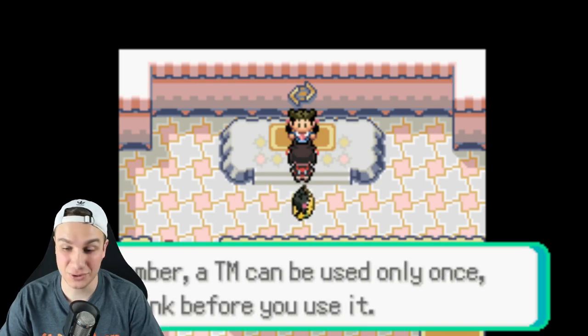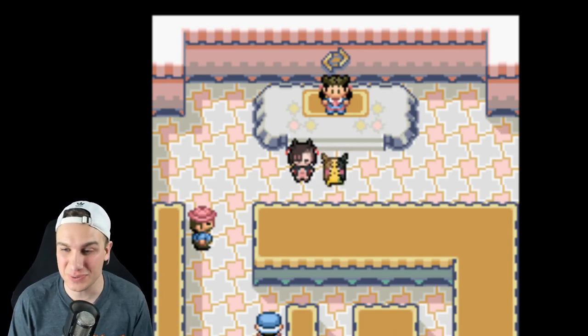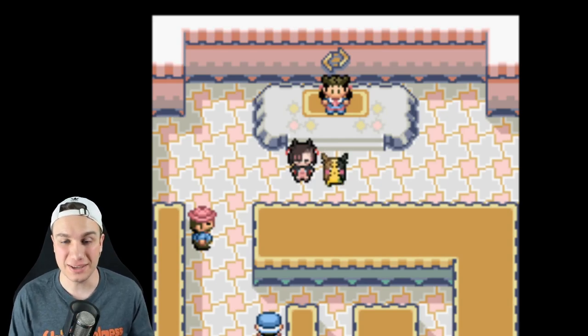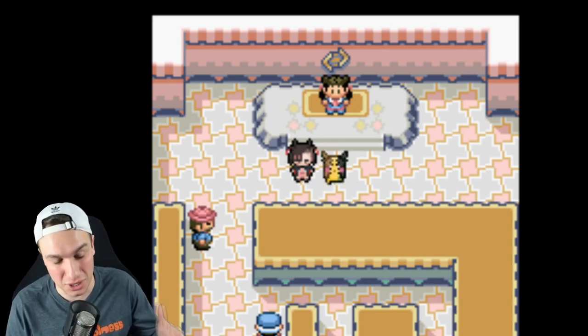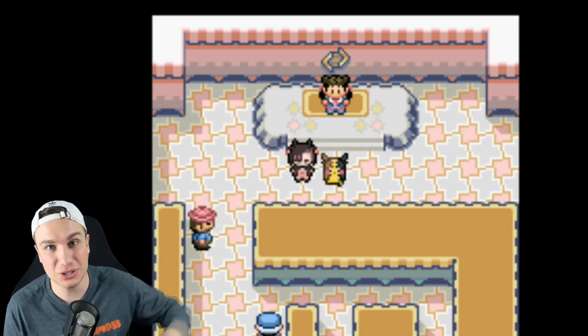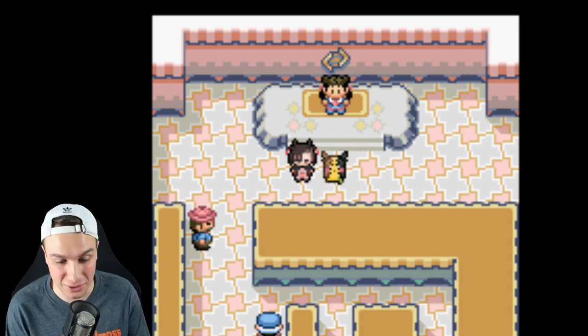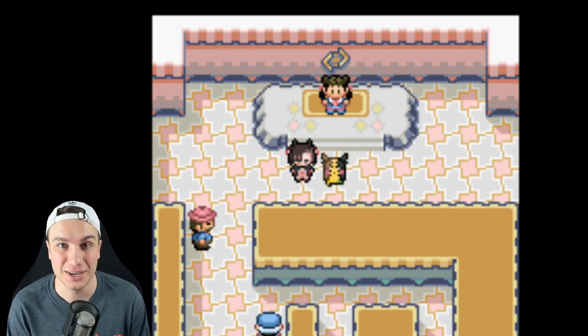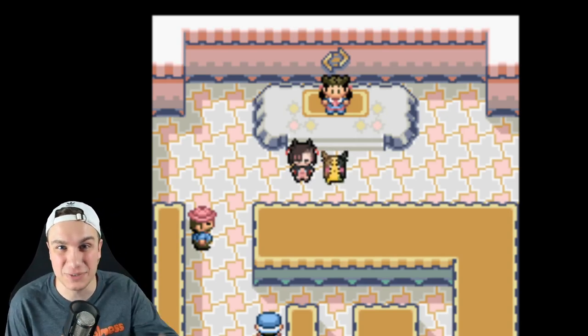We got the Stone Badge! Marnie got a thousand dollars. Now that's pretty cool. We got Rock Tomb as a TM — and if we get the Rock-type Z-Crystal it's over! That's gonna be it for today's video guys. Hopefully you enjoyed this one — this was a very new, unique, fun thing I did on my channel. If you want to see more content like this in the future, comment down below with suggestions or go ahead and subscribe. God bless you guys and I'll see you in the next one!